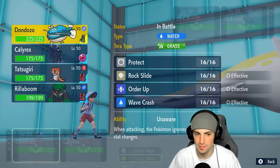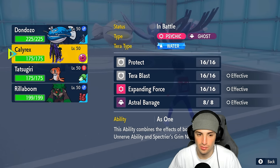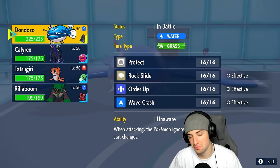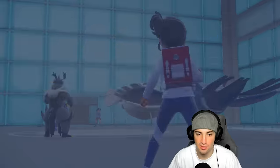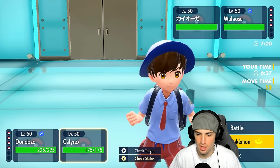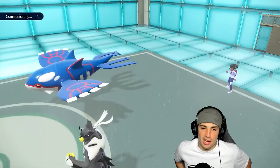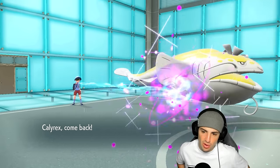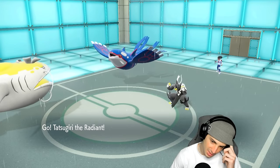Calyrex, what's your Tera type? You got Water — not bad. I still feel like we swap. We go for Order Up into Kyogre and then hard swap into Tatsugiri, get all these boosts. I'm cool with it, we'll save our Calyrex for the back end — nice fast Pokemon. If I can eventually just get rid of Urshifu, I feel like Calyrex would just have much more value.